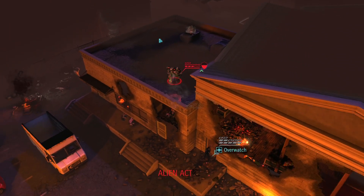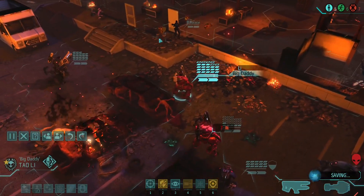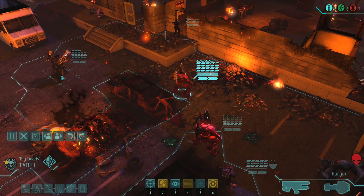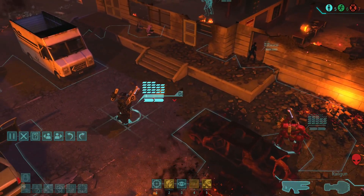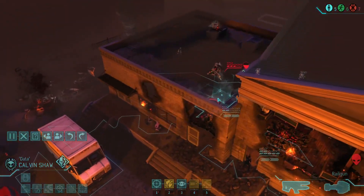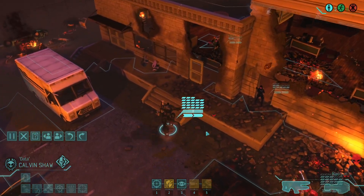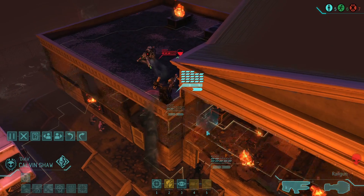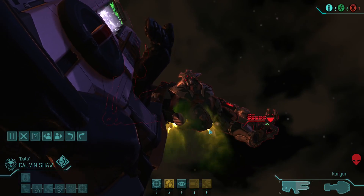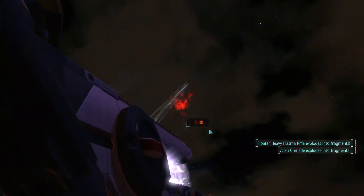This last one's proven quite tricky because he's in a bit of a comfortable spot. I think we just try and hit him with everything again. Or do we just grab Calvin Shaw? Activate your rocket boots and jump up to here. That's very close - so if you can hit that at 89%... there we go. Lovely.